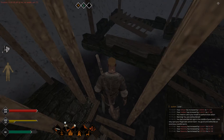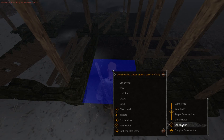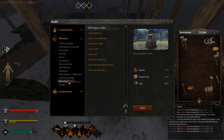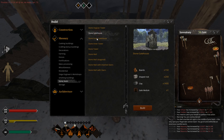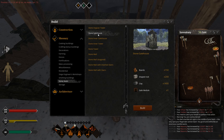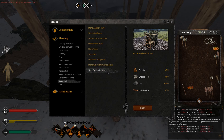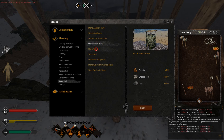Just to show you where all of these constructions are and where you can find them — go to your build construction, then Stone Walls, and here we go. These are the two gatehouses you can use, but for them you need level 60. This is the stone wall with stairs that I was using, which you will probably use to level until 60. And this one — the tower — is pretty much a waste of your time. So for leveling, don't use towers; use walls with stairs and then gatehouses.